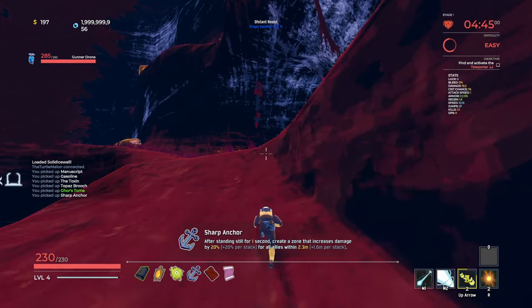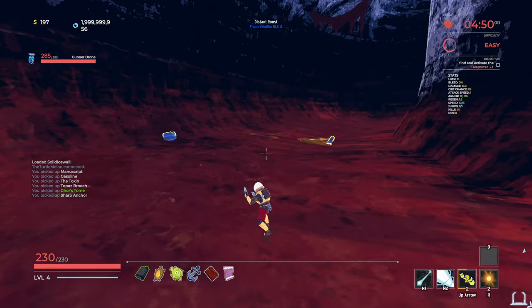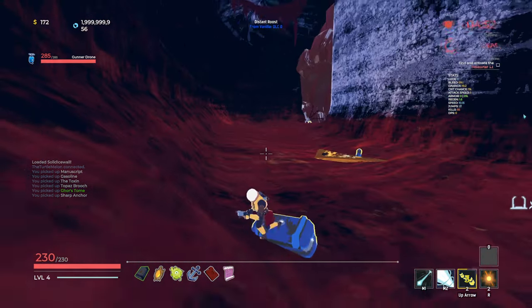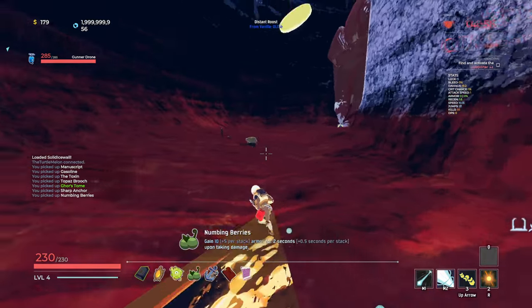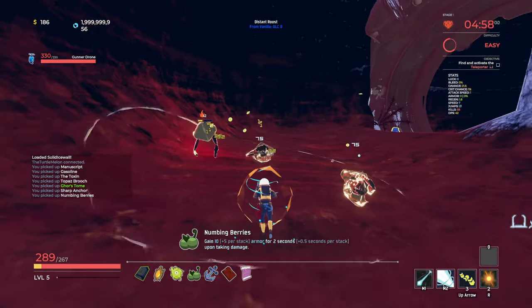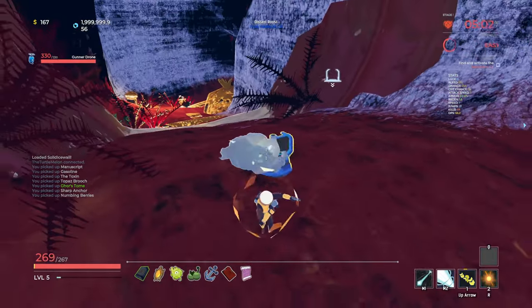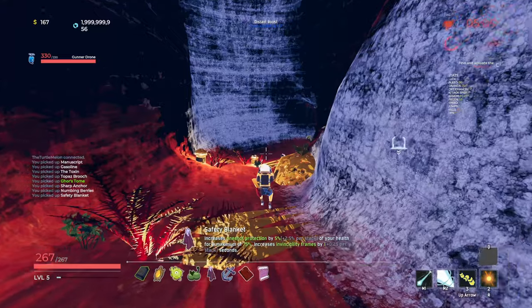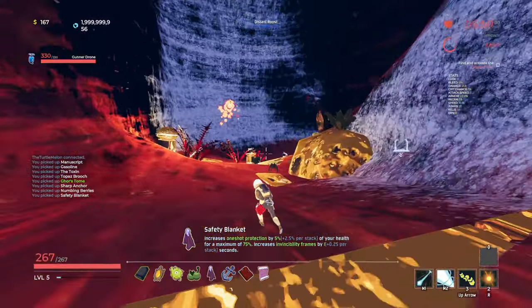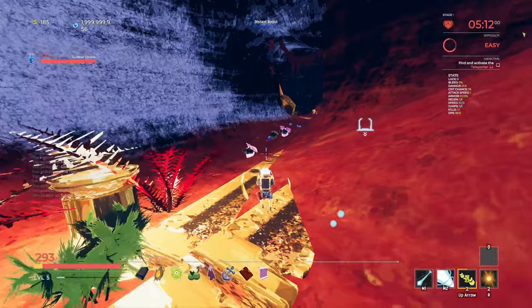Staying still for one second will give us extra damage - I don't really see that being that useful. Another chest there. I think we're ready to head towards our boss now. Gain 10 armor for two seconds upon taking damage - that's really nice. Armor's going to reduce the amount of damage we take, so after taking a hit we take less damage from the next hit. Increase one-shot protection of your health's maximum of 75% and increase i-frames - both of those are very, very good.